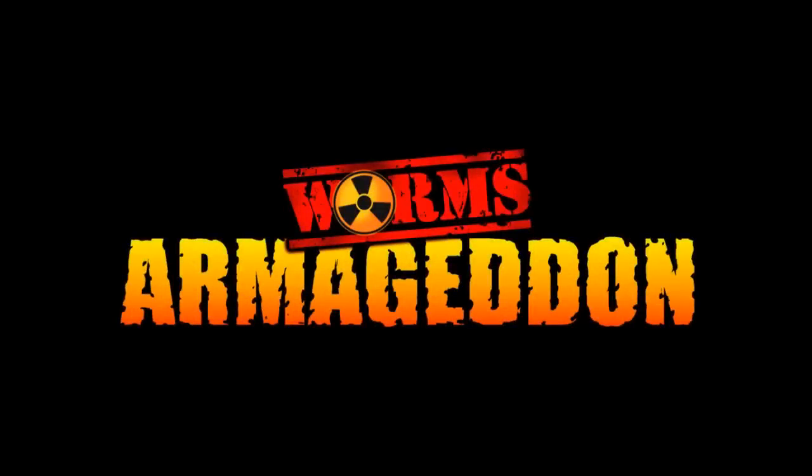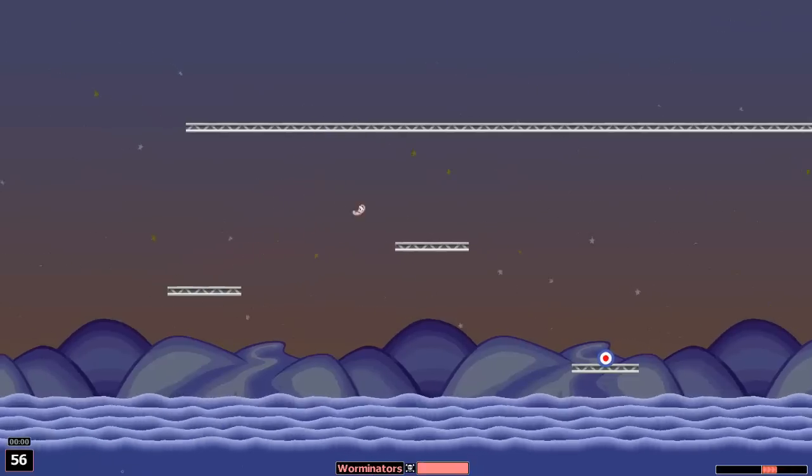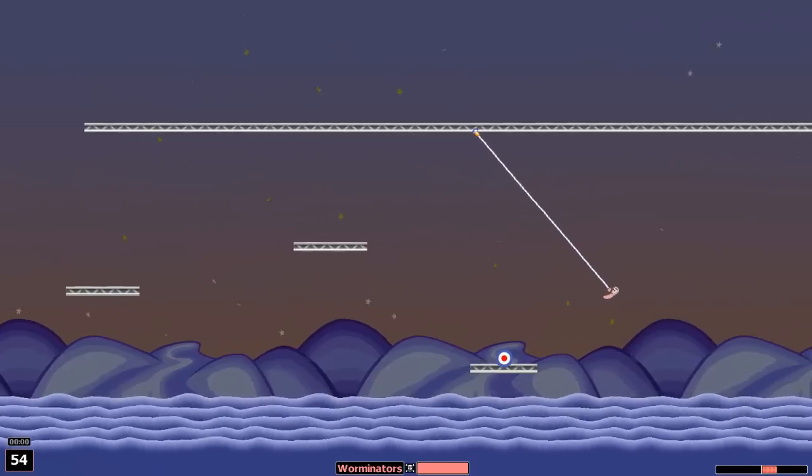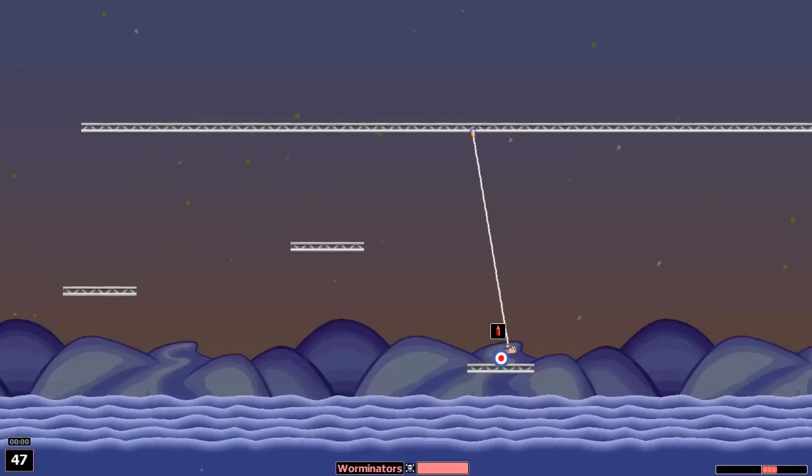This is part 3 of the basic training to get the gold medal. For this first one, you have to get that item on the left first — it's dynamite. You want to equip it first: right mouse click, then select the dynamite.